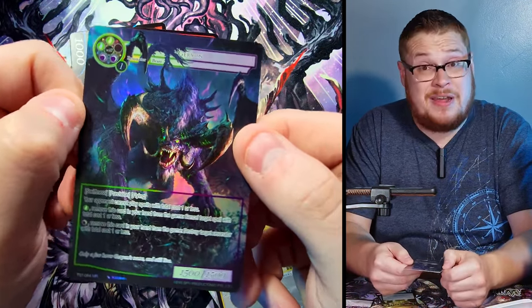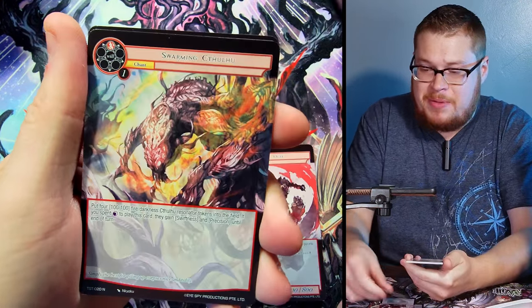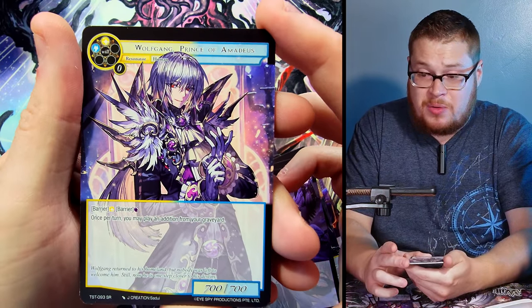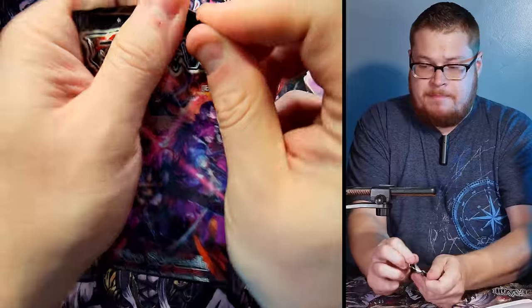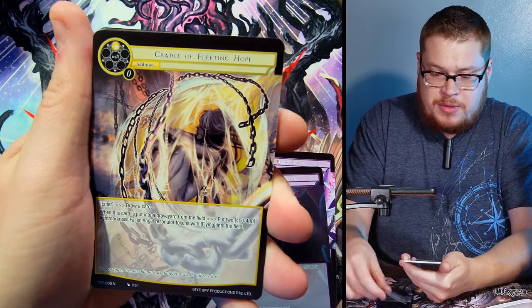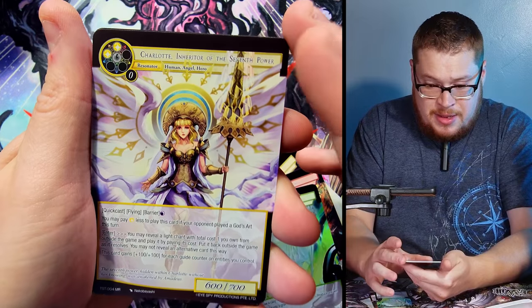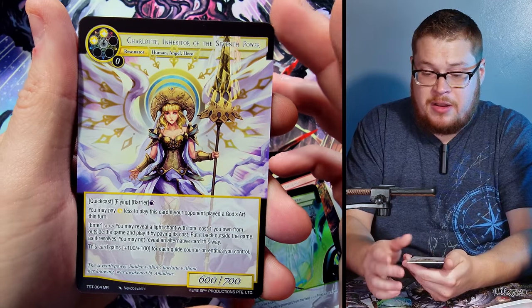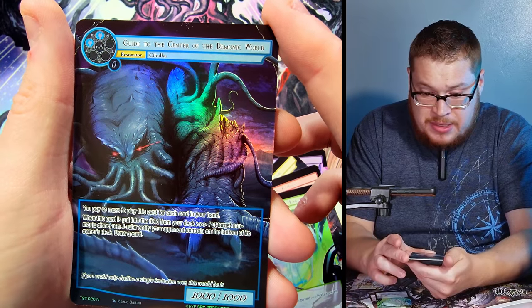We're hitting some good stuff on the top of the box! Next pack — Wolfgang again, just the normal version super rare, not bad. Behind it Castle of Estemma, normal. Next pack — Cthulhu tentacles and chains, and Charlotte, Inheritor of the Seventh Power — a sweet full art marvel rare, going to be worth some value. Behind it good old Cthulhu, Guide to the Center of the Demonic World, cool in full art but just a normal.